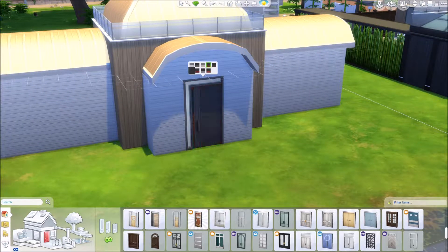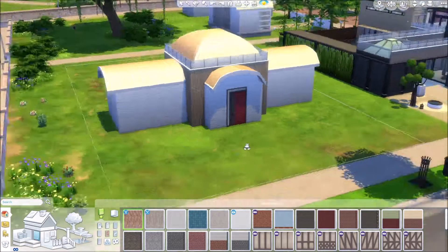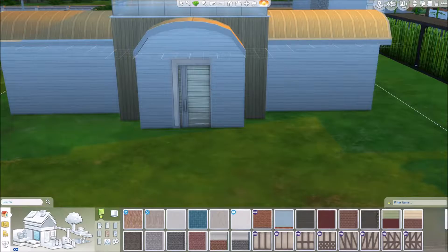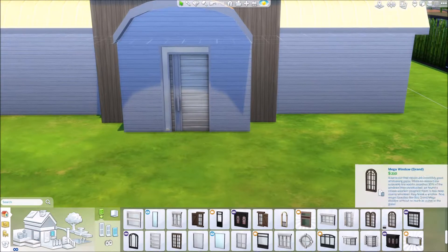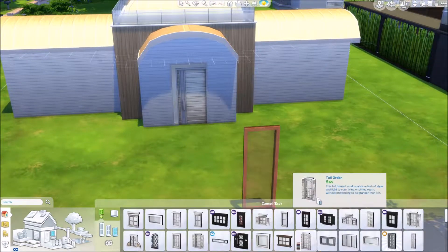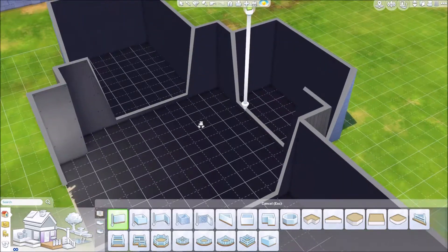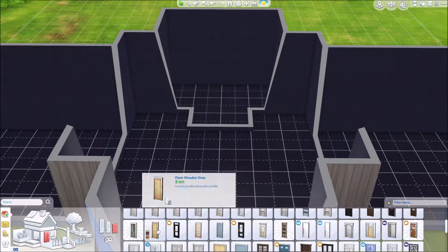Eventually with the colour scheme it started to look like a desert and then I thought Tatooine, because I'm a nerd. So we've kind of got a Star Wars-ish house. This isn't like a replica of Luke's uncle's house at all, but it might fit somewhere onto a desert world of some kind. And it completely wasn't my intention.